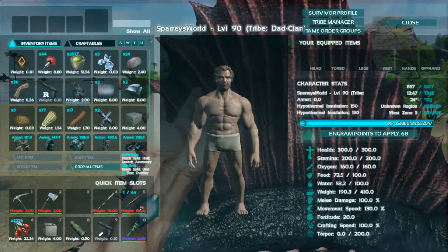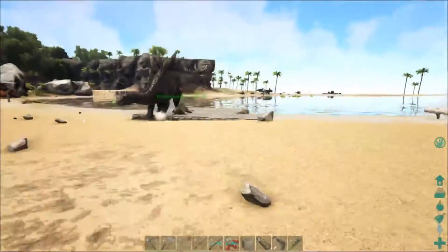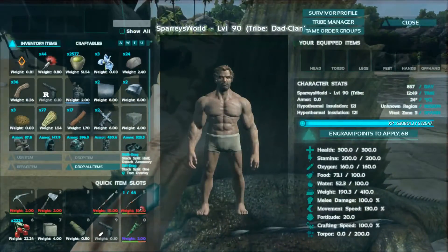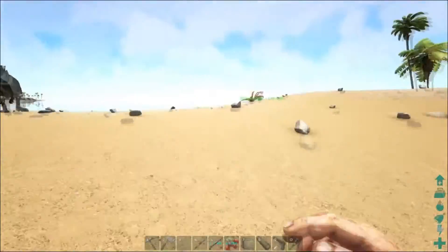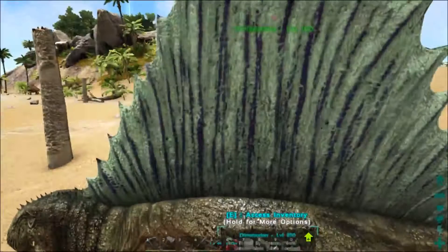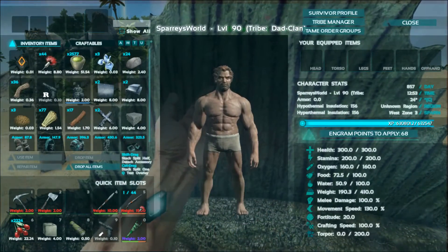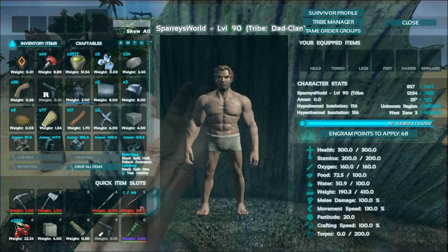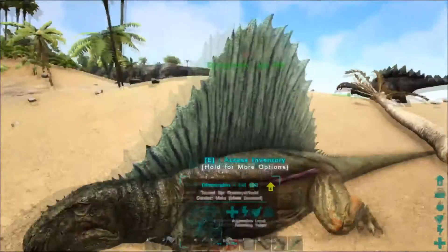Let's check this one - so 88 tamed, it's 150. And then the big boy over here - 156. So the level of your Dimetrodon does actually dictate the hypothermal and hyperthermal insulation. That's something I didn't know, so there we go.